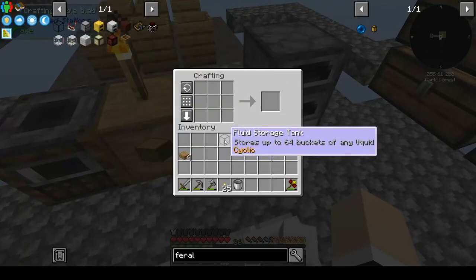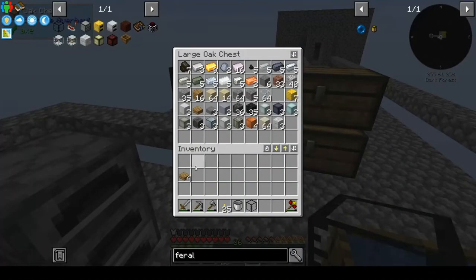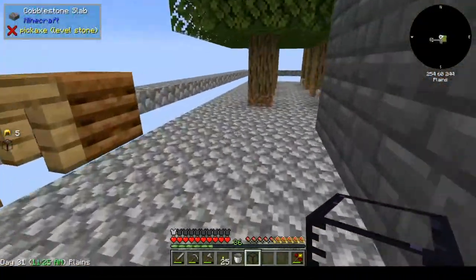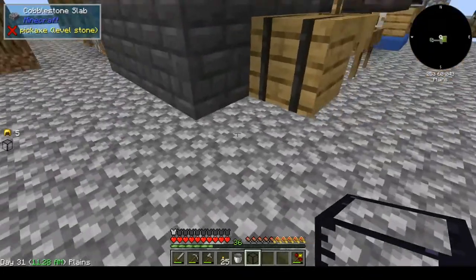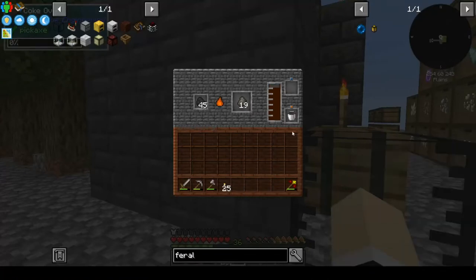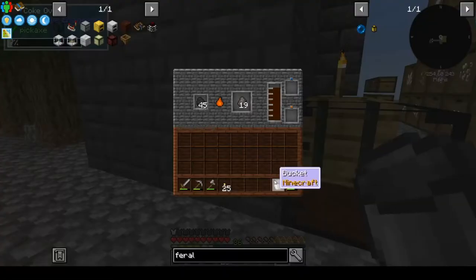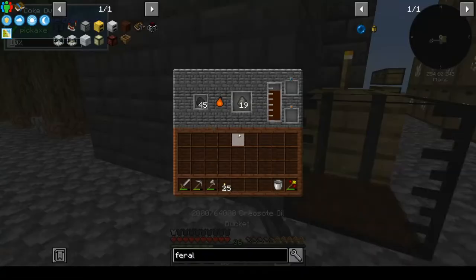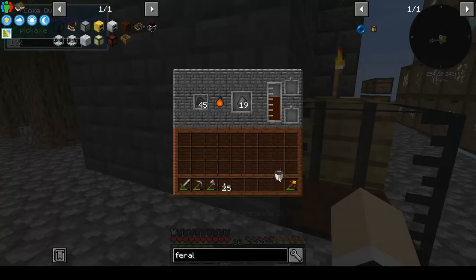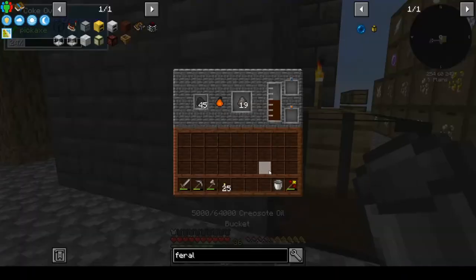It's osmium-enriched alloy — oh, that's a chemical tank, I don't think I can use that. The basic fluid tank only holds 32 buckets. Why would I downgrade it? There's something wrong with this, or it's just a bad grade. I kind of want to put that there. Maybe you just can't pick it up — that's fine.